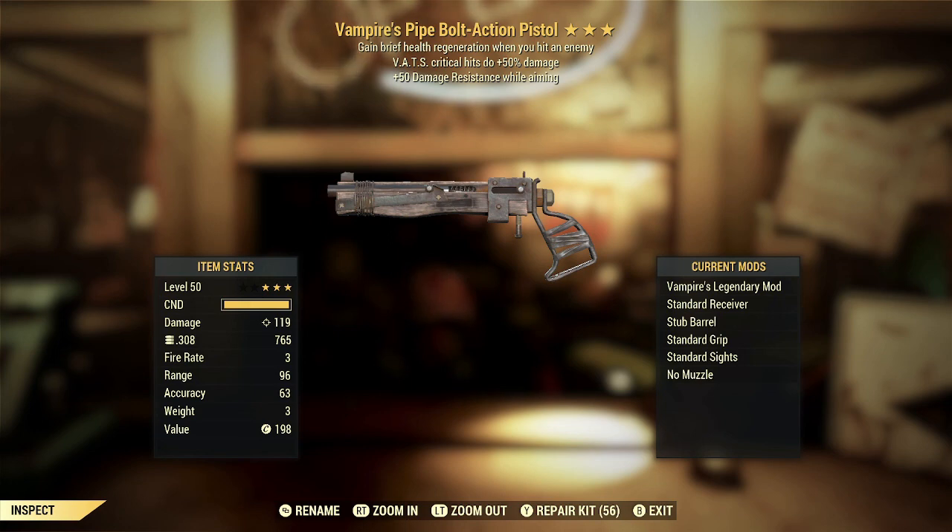The VATS critical hits doing plus 50% damage is exactly the kind of effect you'd want on this weapon because you can use it almost exclusively in VATS if you choose to. Getting extra damage from those VATS critical hits will help you get more one-hit kills, which is very important with a weapon as slow as the pipe bolt action pistol — basically the pistol version of the hunting rifle, a very slow-firing weapon that does hit reasonably hard. The plus 50 damage resistance while aiming does not synergize well with the second star, but it does give an option if you prefer free-firing in a sniper style. Though if you have it suppressed, it's probably not doing a whole lot for you in most situations. Overall, I'd call this one on the lower side of mediocre.